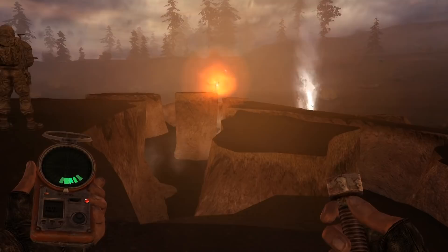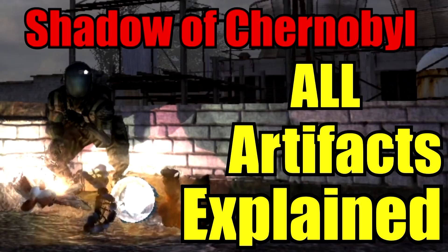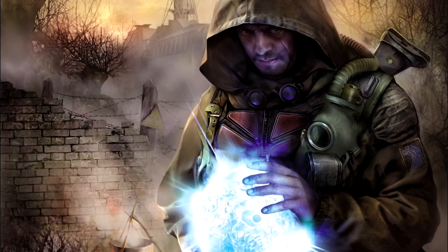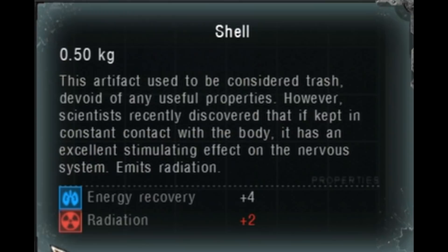Now that the odd artifacts have been presented, let's dive deeper into the lore. The first source of information about these objects are their descriptions themselves. There are some interesting things to point out: first, we learn that some artifacts do not activate by themselves and that the user has to know how to handle the artifact properly. For example, the Thorn has to pierce the user's body with its spikes to function, removing radioactive particles at the cost of a loss of blood.